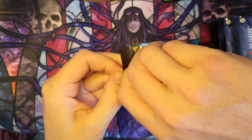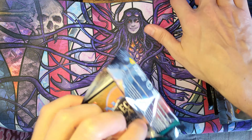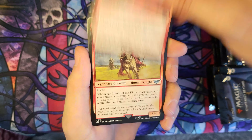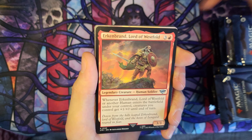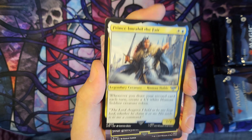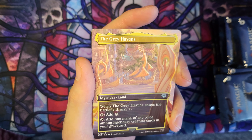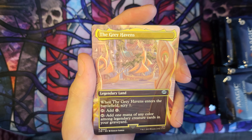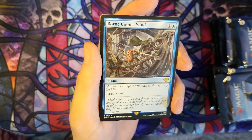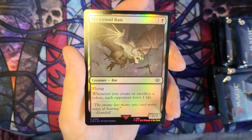Next pack. Eowyn the Riddermark. Urkenbrand Lord of Westfold. Prince Imrahil the Fair. And what we just got a sneak peek of — The Grey Havens Borderless. And Born Upon a Wind. We've got a foil normal art Mirkwood Bat.